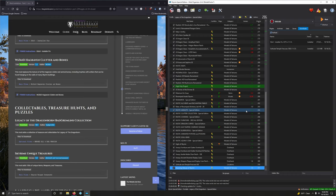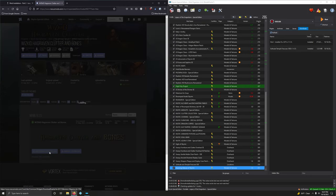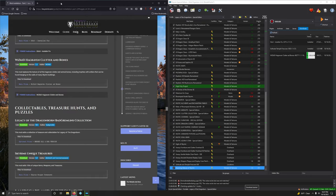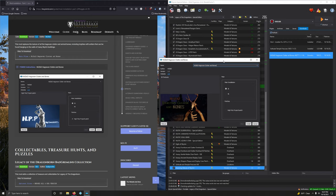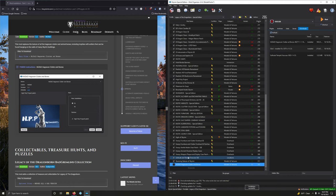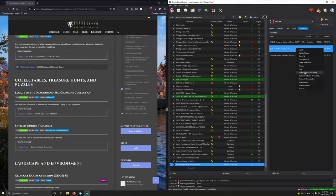Whiz Kid Hagraven Clutter and Bones replaces the texture of all hagraven clutter and animal bones including trophies with antlers found hanging on the walls of many Skyrim buildings. We want the main file — Add Bones Clutter, Add Bones — only one option. In the FOMOD: main file 2K installation and the High Poly Project patch. Install. Cleaning up downloads.